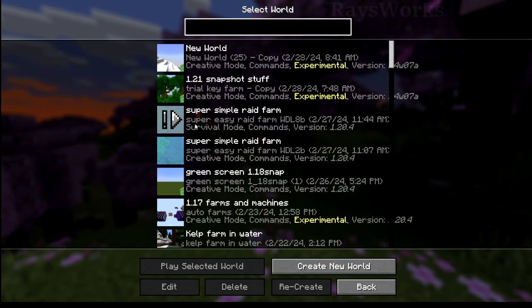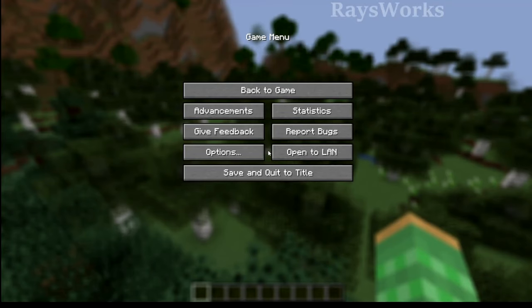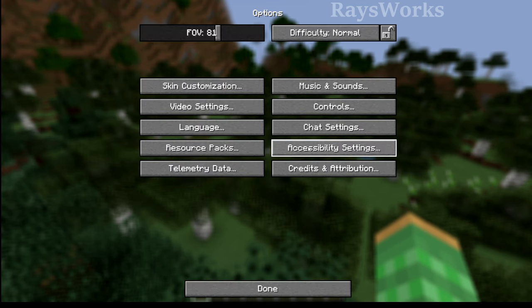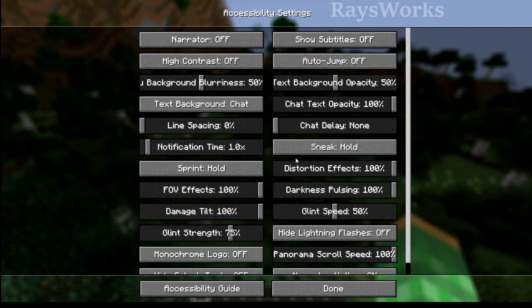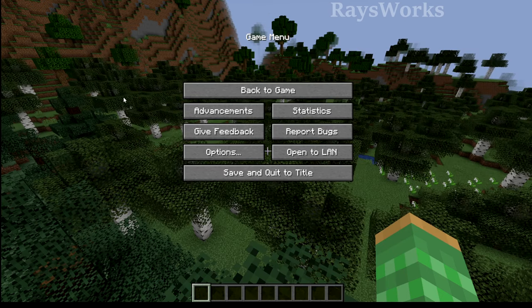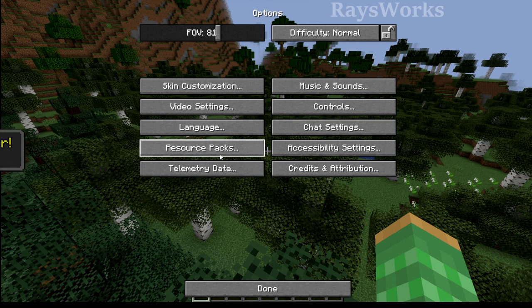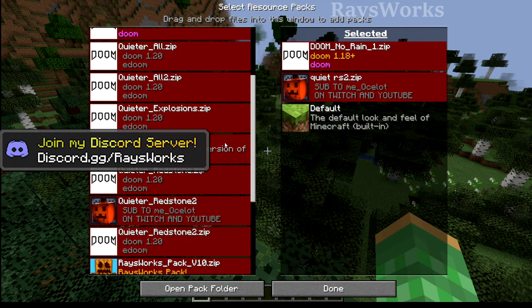First up is the new UI or user interface. You can see right through the background here when starting a new world — now you can watch the panoramic as the world is loading up. And even in-game when you come to the menu, you can easily see the rest of the game behind you, but it is blurred. You can change the amount of blurring in the accessibility settings. Personally, I'd prefer no blurriness so I can pause the game and easily see what's going on. It's no longer super dark and you don't have to do the F3 escape just to get a clean look. If you do want the old look, you can always add it back in.